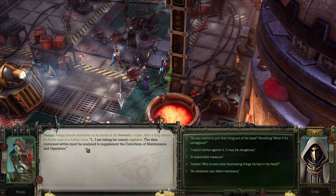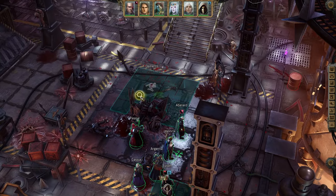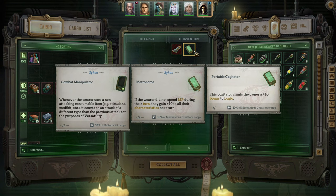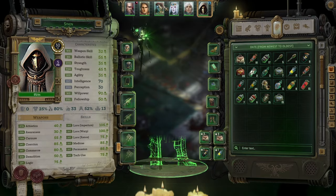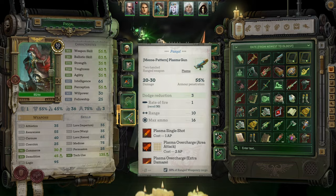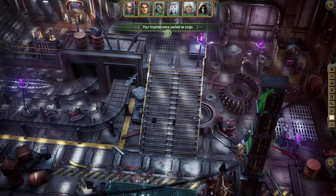Taking his neural cognitor - the data contained within must be analyzed. Pascal leans over the corpse, activates the sampling tool and plunges it into the augments. This guy had a nice plasma gun and plus 10 to Logic. Is the plasma gun better than ours though? We have a heavy plasma gun. Wow - this guy has a massive plasma gun, 20 to 30 damage, that's even better! Max ammo. Ours has a bit of dodge reduction which I appreciate, but his has more damage. Luckily he did not get a chance to use that.